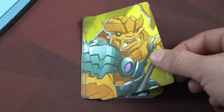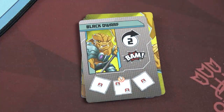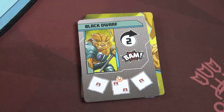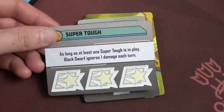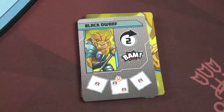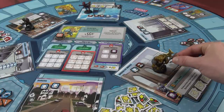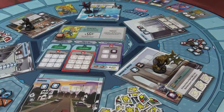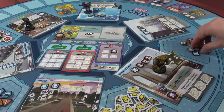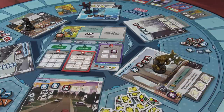Now it's the Black Dwarf's time. He moves two spaces — meaning he won't hit anybody directly — and BAMs. The spot he lands doesn't have the target symbol, so Charge won't trigger. He drops out some thugs: two at the Brooklyn Bridge, one on each side, and one at Midtown High School. We're filling up some locations but still doing okay.